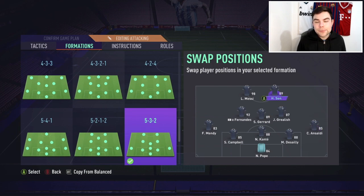Mendy is not very good in this formation, Campbell is shocking, Kante is good, Desai is good, and Ansaldi is brilliant. For the two strikers, I want one who can be a false nine — the perfect combination would be Neymar and Mbappe. You want one player brilliant at picking the ball up and finding passes, and one brilliant at running in behind and finishing.